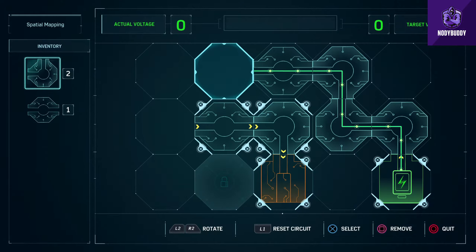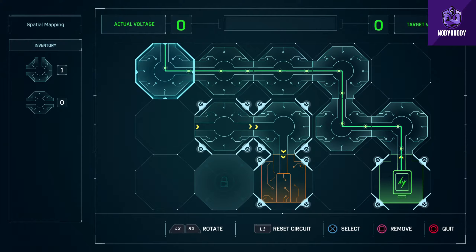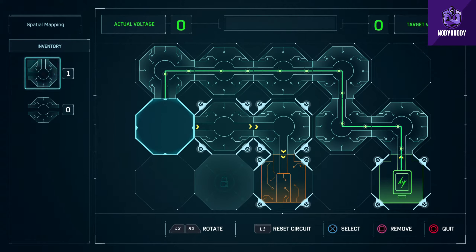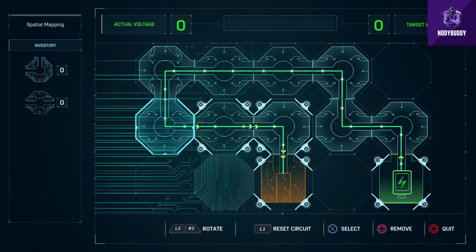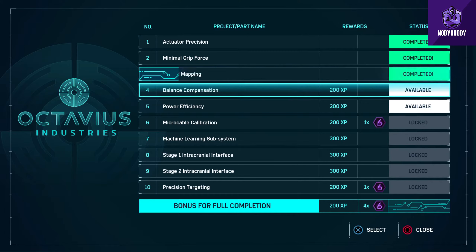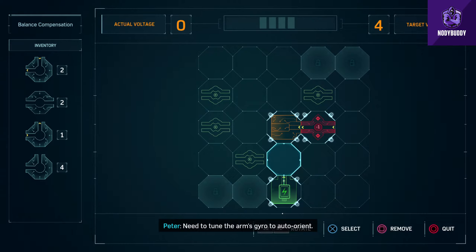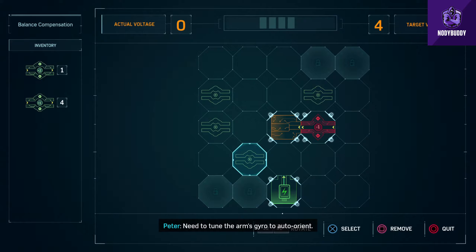We need a straight one. Let me just delete it from there and add it here and see if it works. No, I don't want to reset it. There we go - yup, we did it! Awesome, very cool. I also have a sense of their surroundings now. Should help with tuning the arms gyro to auto-orient.